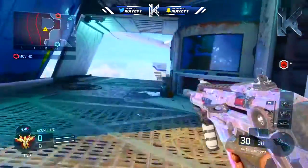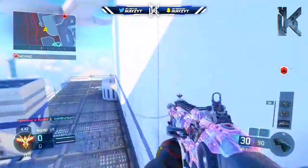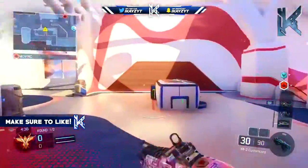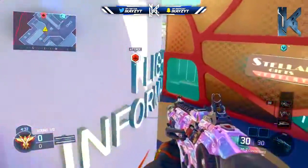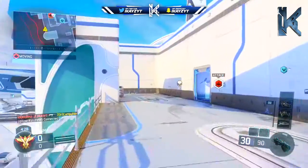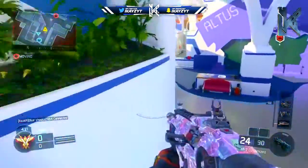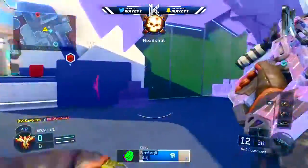This camo looks incredible and this might be the new best camo. Everyone loves the dark matter camo, but this camo is a beautiful camo. If you guys look at it, it kind of looks chrome-ish — blue, pink, white — it's got a mixture of colors. It's actually a movable camo, so the particles do move on it. This camo actually came with another camo as part of the update.